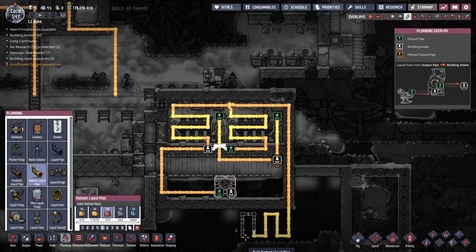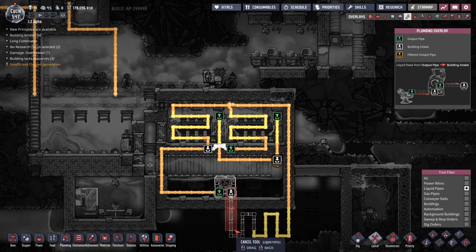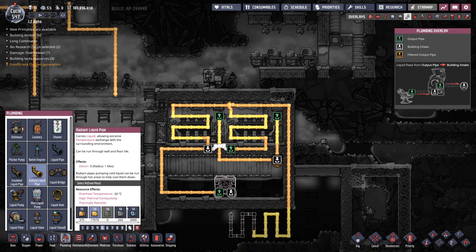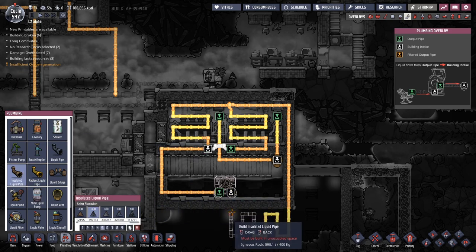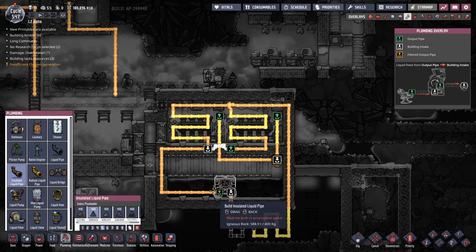One of the other problems is of course how do we get the power into it? Oh no, does that say lead? Don't do that! What I actually want to do — let's get this pipe because it is made out of iron. We're going to go in with the insulated pipe, we're going to go igneous rock and pull that up here. Why igneous rock? Because it's slow heating and there's a high overheat temperature.